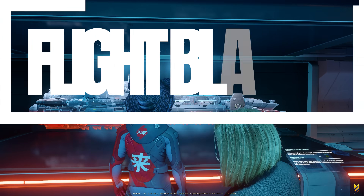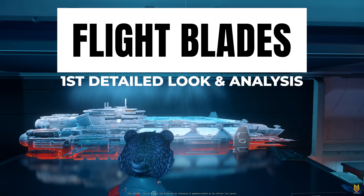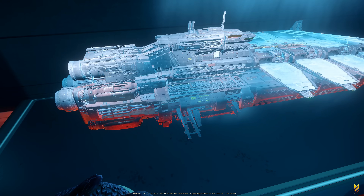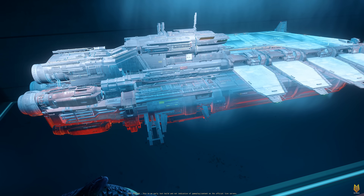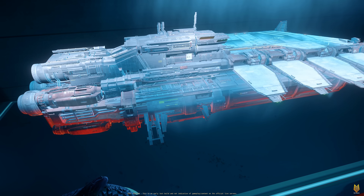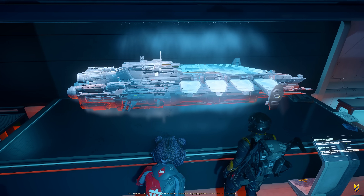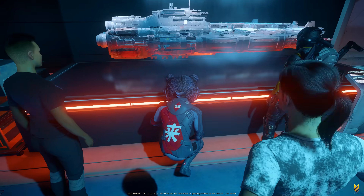Hey guys, welcome. The mysteries for the coming Alpha 4.1.1 have been revealing day by day, especially about turrets and flight blades. Yesterday, with the new 4.1.1 PTU patch, we found out that we actually have different turrets that we can switch with our ships now.